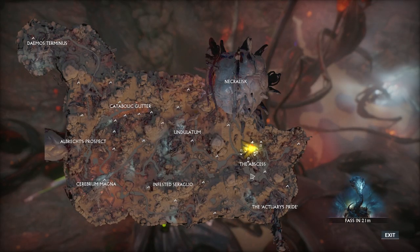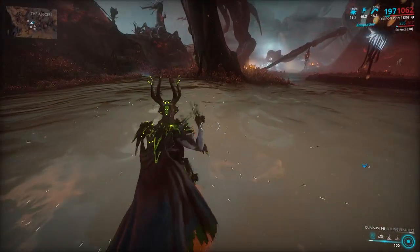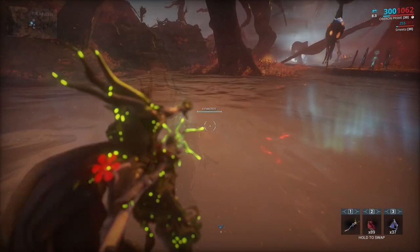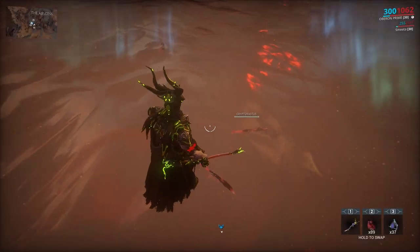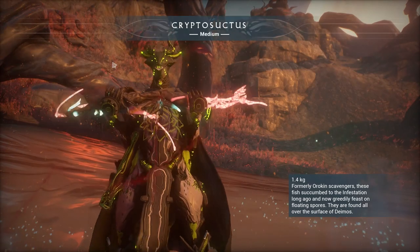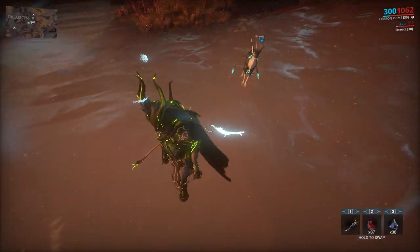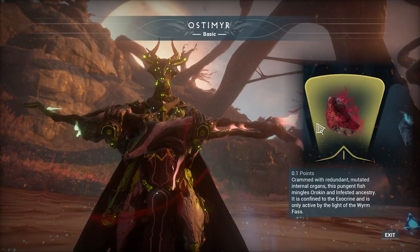First let's go through the surface fish. My personal favorite area to fish on the surface is the Abscess, so I would recommend going there. Here on the surface we have Kumurusar, a very common fish — no bait or hotspot needed. Kryptidiscus, another very common fish. Ostomere — this can be found on the surface hotspots, using the red fast residue as a bait is recommended.